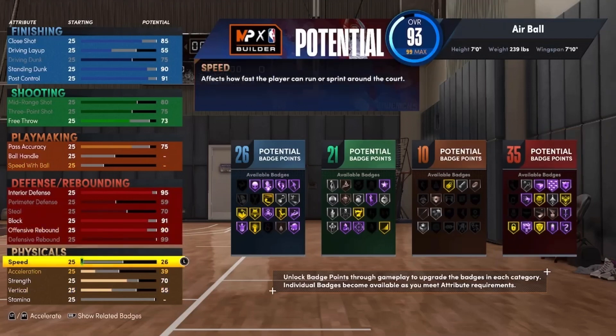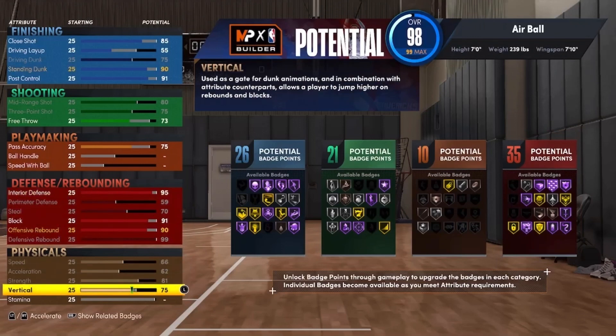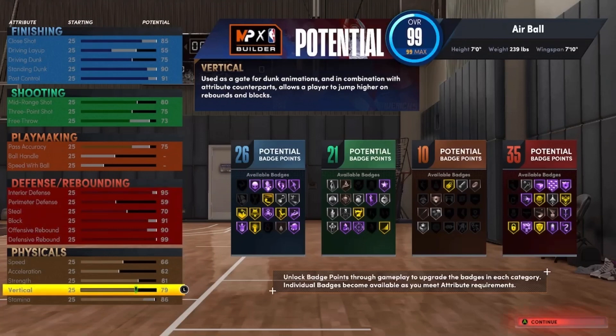For the physicals, max out speed, max out acceleration, max out strength, and put vertical to 79 — you get 86 stamina. You need a 75 vertical to get elite big man contact dunks. The full build is 26 finishing, 21 shooting, 10 playmaking, and 35 defensive badges — a total of 91 badges, which is absolutely crazy. No build on current gen can even get 91 badges.